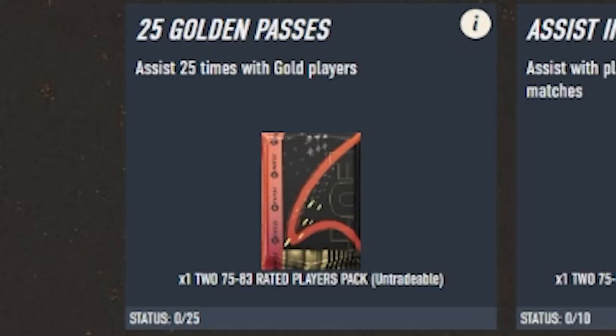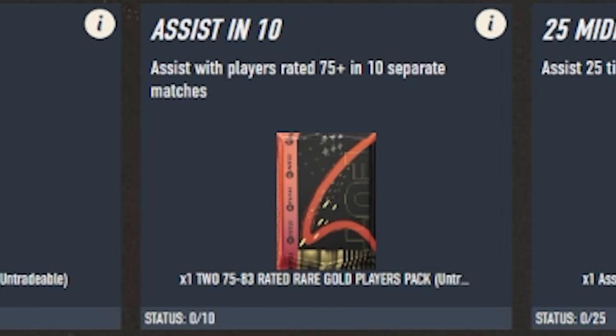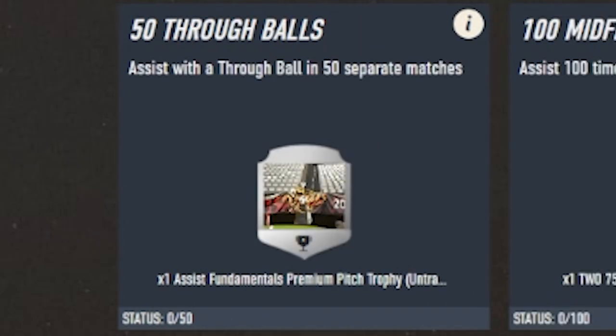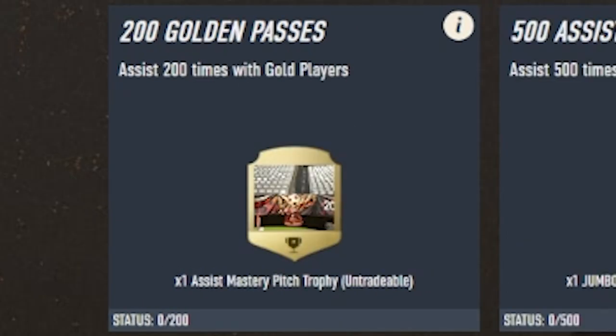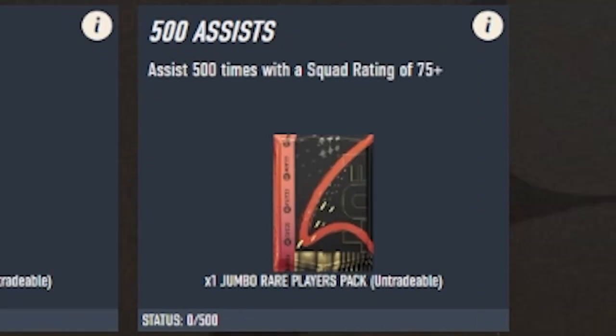This next one is kind of easy because you don't have to play online — you can play with friends — but it will take a bit more time. That one is the Assist Mastery objective. The challenges are: assist 25 times with gold players; assist with players 75-plus in 10 separate matches (both get you a 75-to-83 rated rare player pack); assist 25 times with midfielders; assist with a through ball in 50 separate matches; assist 100 times with midfielders rated 75-plus; assist in 100 separate matches; assist 200 times with gold players. The final big one is assist 500 times with a squad rating of 75-plus, which gets you a 100k pack.